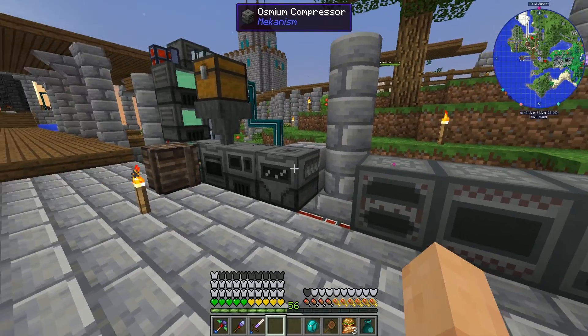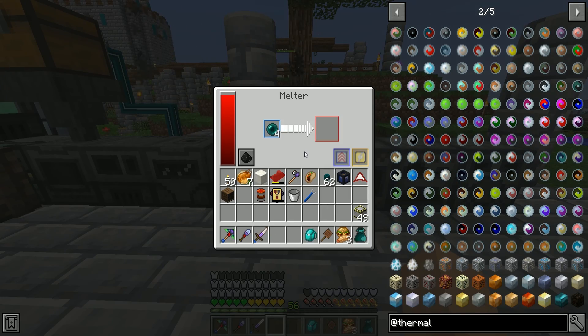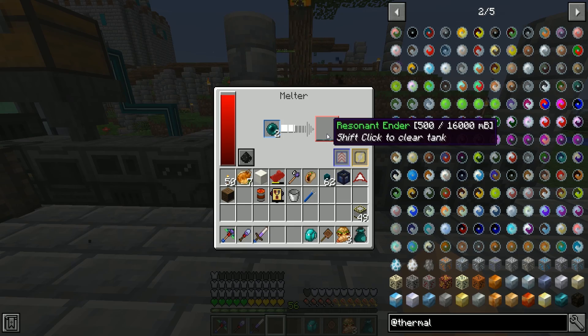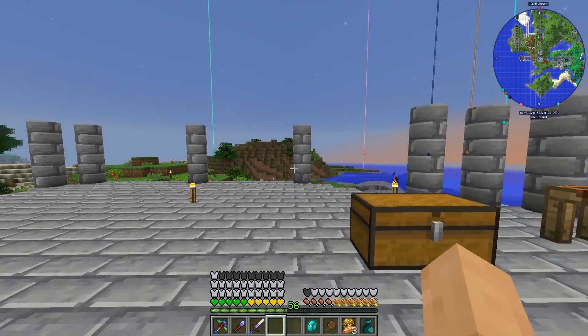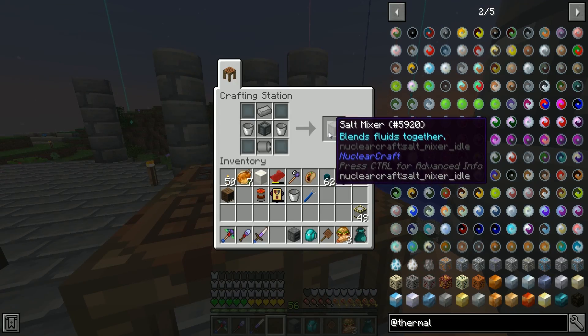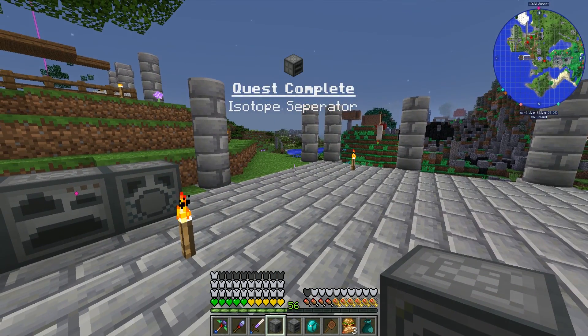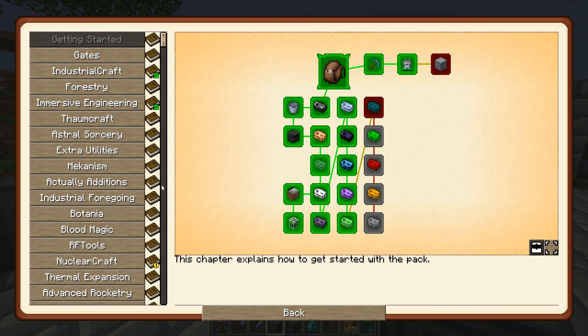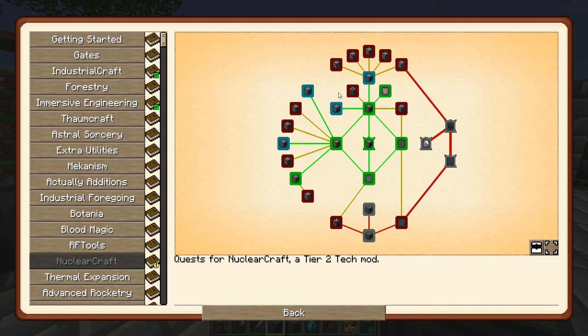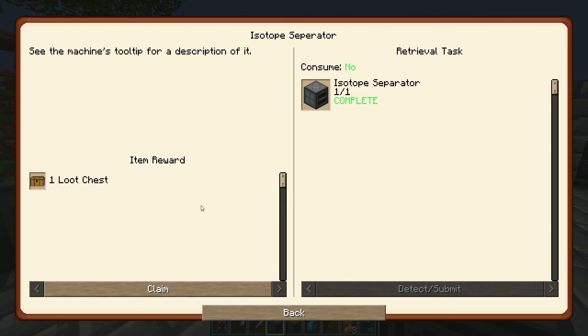I'm going to cheat a little bit and head over to our nuclear craft area where I prepared some things. We have the melter - going right there. We can now melt down our ender pearls - four of them. This works the same way a magma crucible would. We're also making an isotope separator, a salt mixer, and an ingot former - just bam bam bam, polishing them all off.